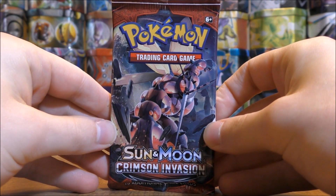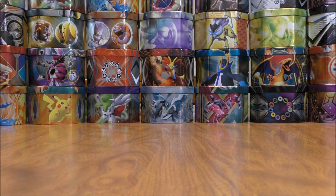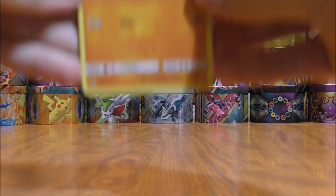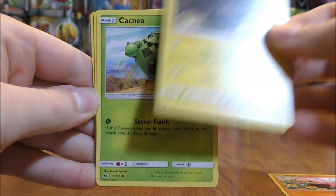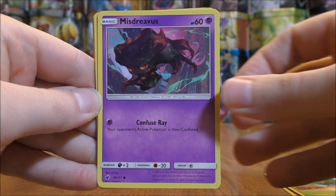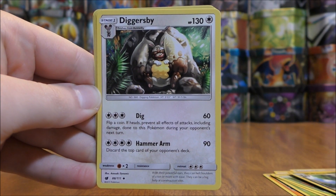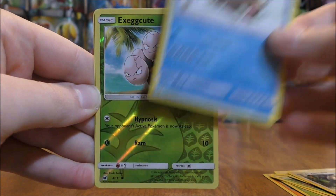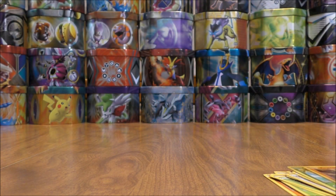First pack here — Buzzwole is on the cover artwork. Here is a code card. I have known booster boxes of Crimson Invasion to be very poor in the past; seen a couple of openings on YouTube where you're only getting 3 or 4 Ultra Rares in the entire booster box, which is extremely disappointing. Value-wise, there's not anything too valuable in this set. Cards include Stufful, Alolan Geodude, Cacnea, Misdreavus, Shelmet, Lightning-type Energy, Hakamo-o, Diggersby, Piloswine, a reverse holo Exeggcute, and the final card is a Regirock — a legendary Pokemon to start off this opening.